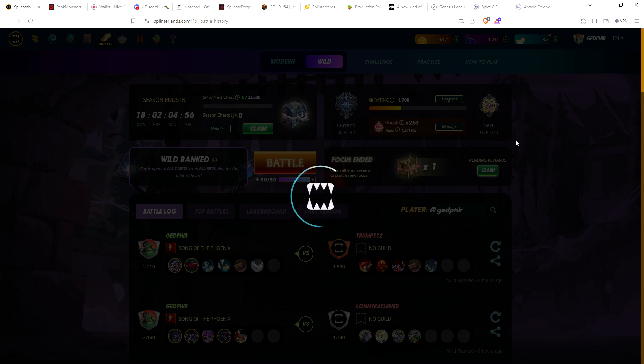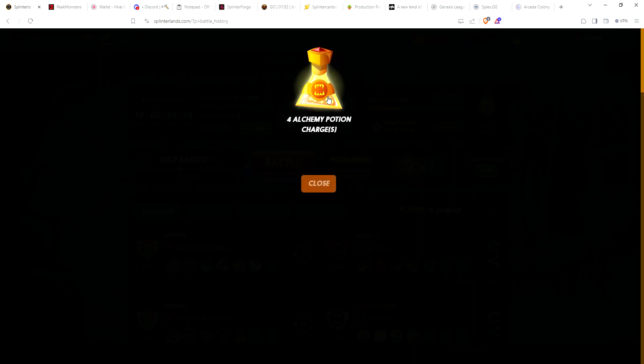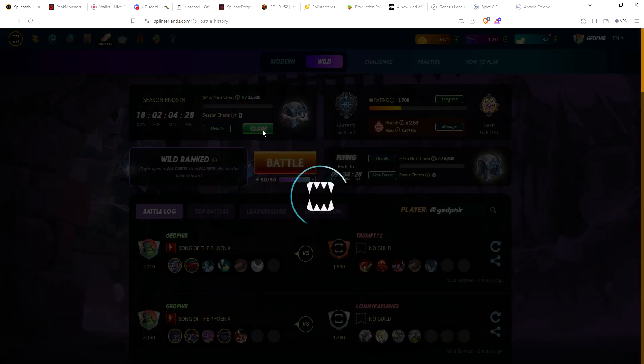We'll see if we get lucky with this gold chest, then go ahead and open our end of season silver chests. I hope you guys are enjoying the new ranking system - personally I like it, I've had a lot of success with it. Okay, so here's the first gold chest on this account, and just kind of a dud - just four alchemy potions. Nothing too spectacular there.